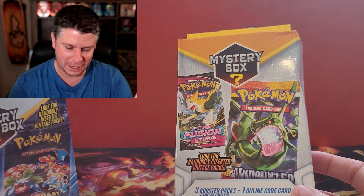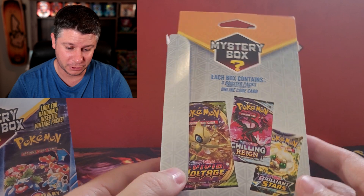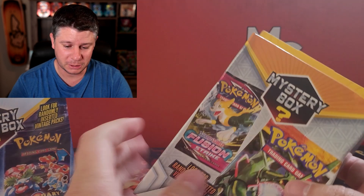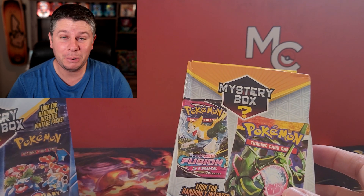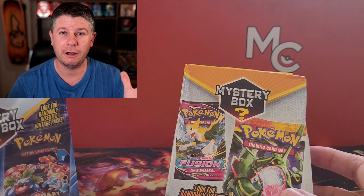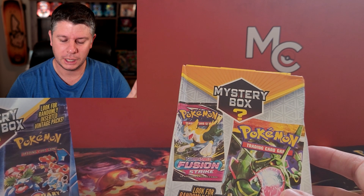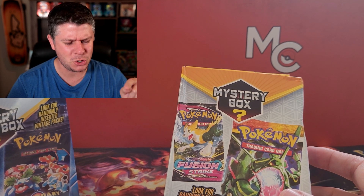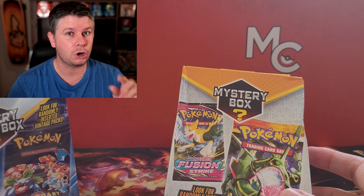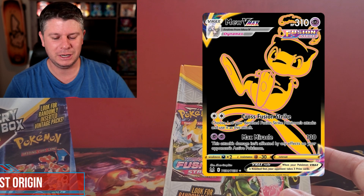And I'm going to tell you what I got out of it. I did not get a HeartGold, SoulSilver, or any other amazing packs, but I did get a couple good pulls. I got the Unknown V Full Art — not the alternate art, unfortunately, but the Full Art, which I guess that'd be Silver Tempest — and then I also got the Mew V Star Gold card. I forget which set that was from now. It shows on screen anyways.